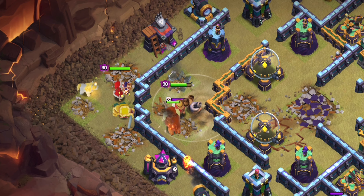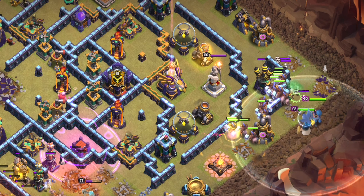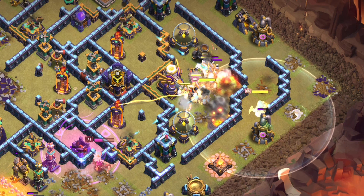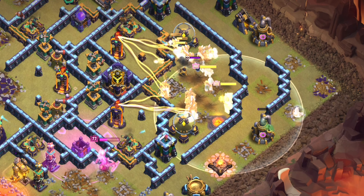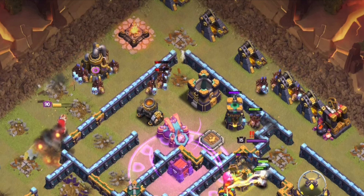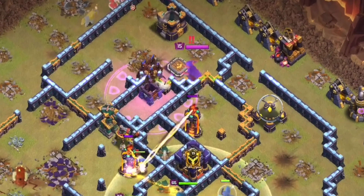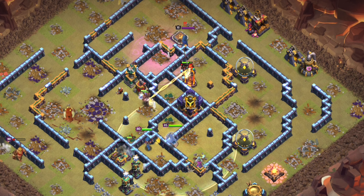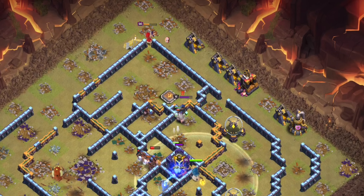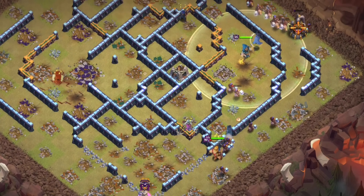Looks like the queen will go up to the top right side, so now I'm going to start on the bottom side with about half the hogs, expanding them in fast. With the warden on ground mode and the world champion, I pop the warden ability right before the eagle strikes. We pull two giant bombs without any heal spells. The corner multis may be a problem, but we have six remaining hog riders. I sprinkle them on the outside trash buildings to help with cleanup.